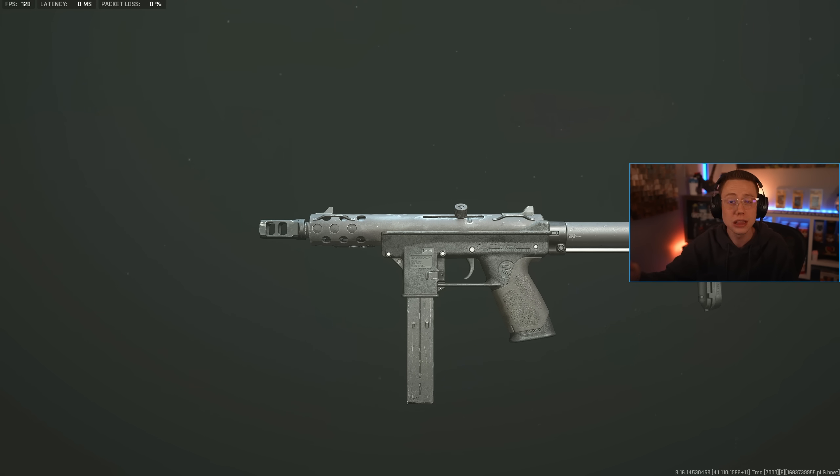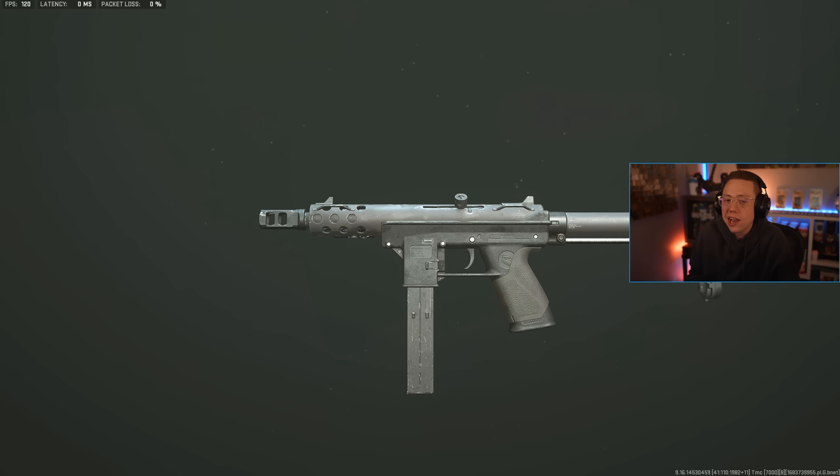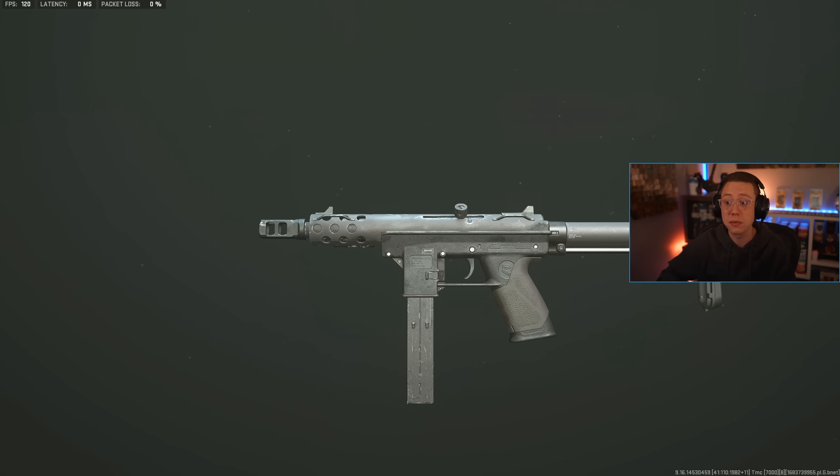The Tech-9, much unlike the GS Magna, actually is competitive. It is basically a pocket SMG. It's a fully auto pistol, has plenty of ammo. It starts with the default mag of 24 in multiplayer, which really is totally fine, and you can customize this thing a ton.